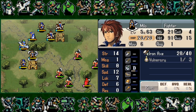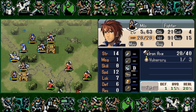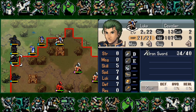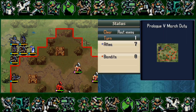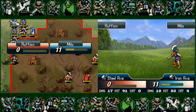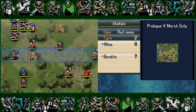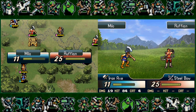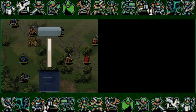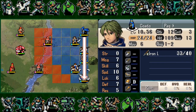Chapter five gives you the most diverse enemy density you've seen so far and also more tools to handle it. You have pegasus knights, archers, and speedy myrmidons depending on your chapter four route. You also get a mage in Merric, who is really strong for the prologue even on Lunatic. It lets you experiment with your one-to-two range unit, lure enemies safely using terrain, and avoid counter-attacks — a fun test of everything learned so far, with more tools on both sides.